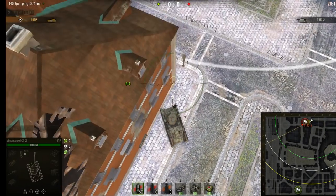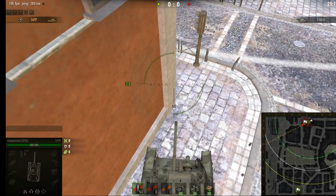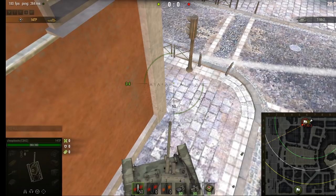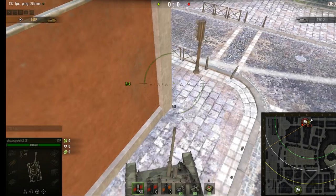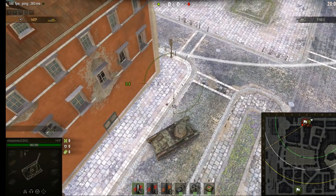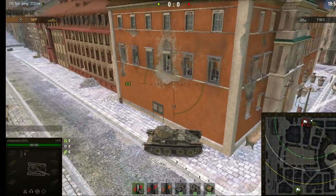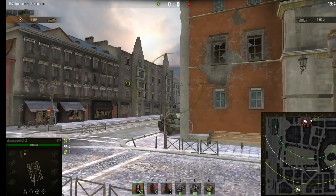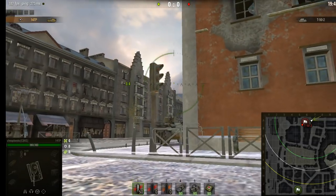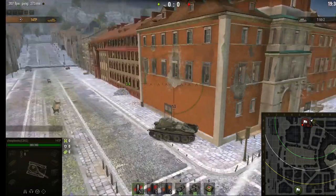There are different ways to side scrape. A bad angle would be too much exposure. You want an angle that hides as much of the front of your tank as possible and keeps the gun over the corner. There's also something called reverse side scraping, which is basically doing the reverse angle. The advantage is that you can get a sharper angle on the side tracks compared to the front tracks, but it may expose the rear of your tank.